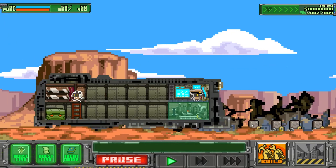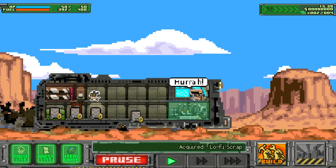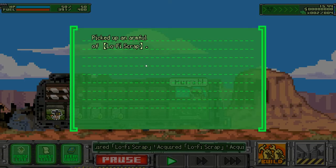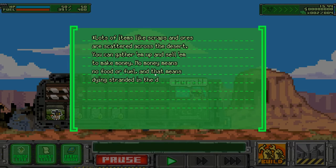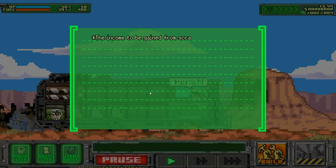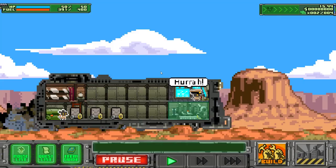Oh wait, I see something — how do I gather this? It gathers automatically. Picking up an armful of — loatly scrap? I have no idea what that is for. Loads of items like scraps and ores are scattered across the desert. You can gather them up and sell them to make money — no money means no food nor fuel, and that means dying stranded in the desert.